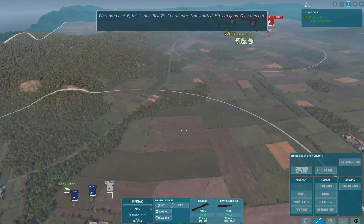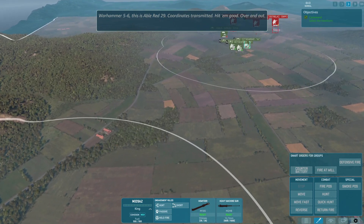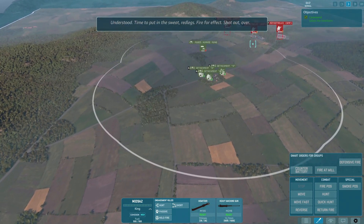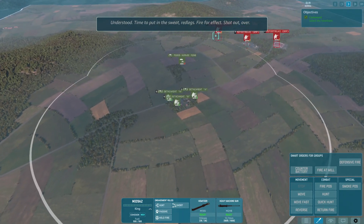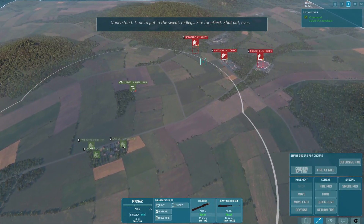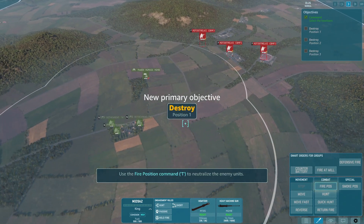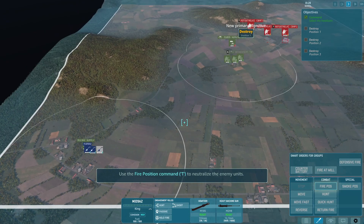Warhammer 5-6, this is Able Red 2-9 — coordinates transmitted, hit them good. Understood — time to put in the sweat. Red legs, fire for effect, shot out. Use the fire position command to neutralize the enemy units.